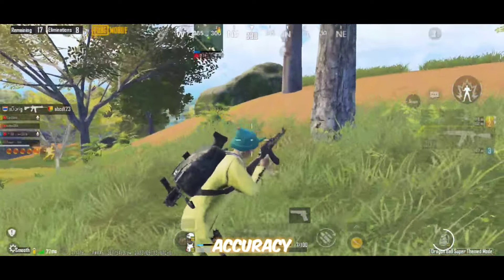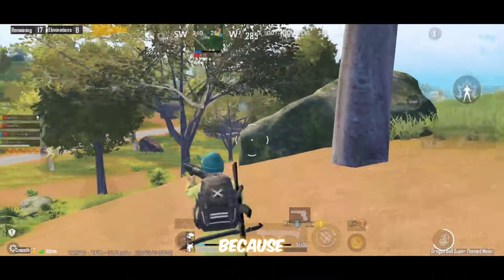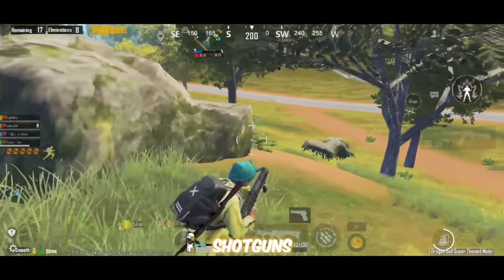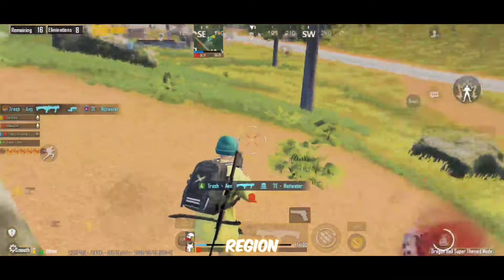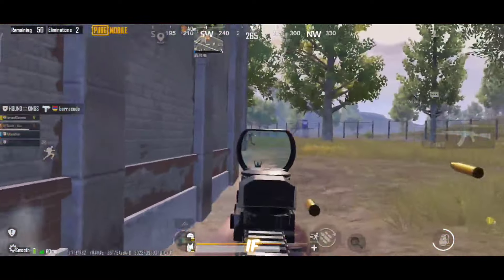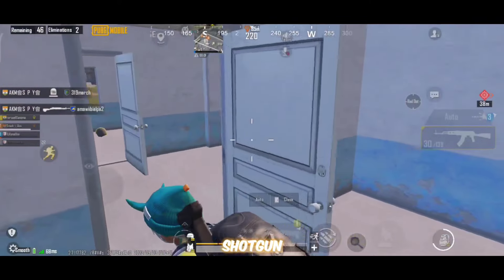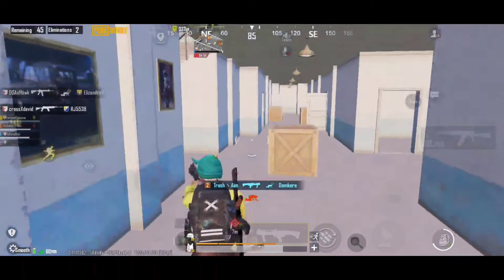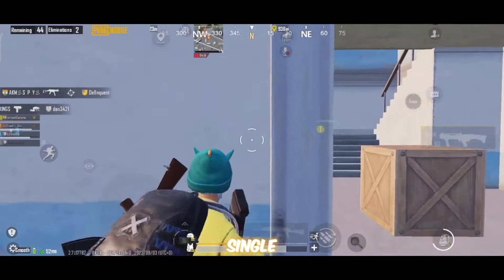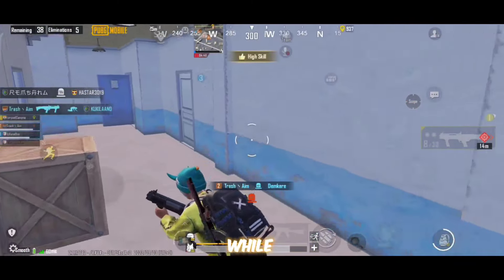Regarding hip fire accuracy — shotguns are often more accurate when fired from the hip rather than aiming down sights because of their bullet spread. Always try to use shotguns with hip fire only, and aim for the head to maximize damage or the chest region for better accuracy. Also, switch to FPP while using a shotgun for a better view and to hit more accurately, since at the end you just need a single shot to knock out the enemy.